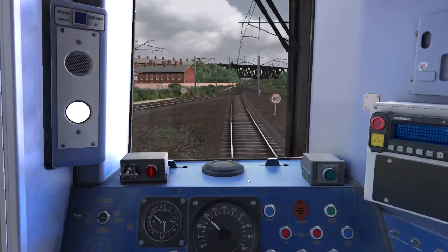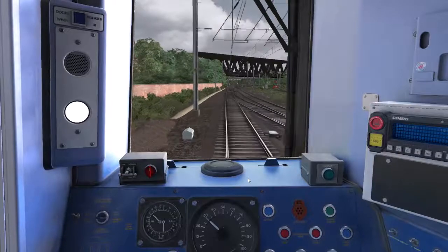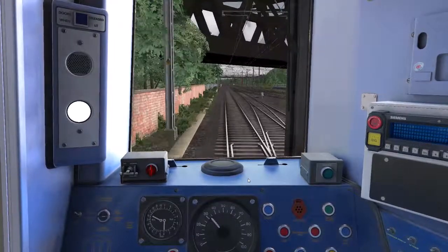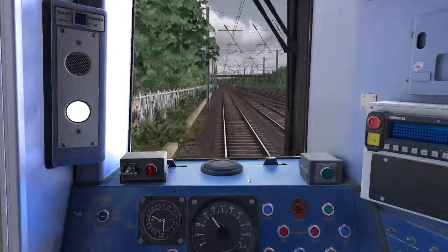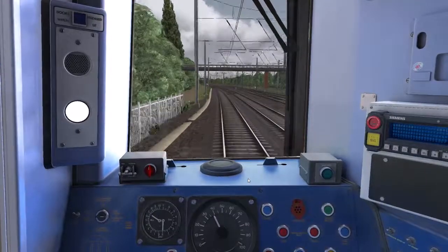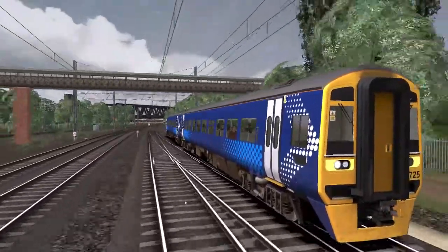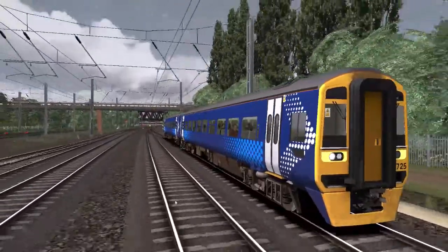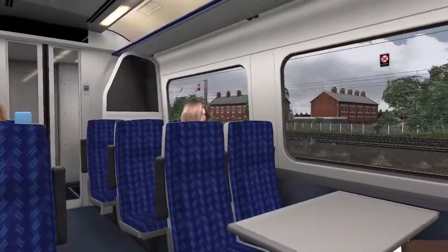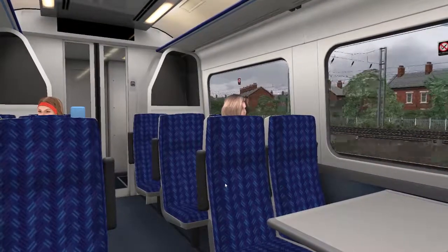Leaving the platform, York is a fairly accessible station on the East Coast Main Line. The speed limit is now 30, then going up to 90, which is this train's maximum speed. This is the passenger view from the original Cosmo 158, released a really long time ago — I think it was like 2009 or something.